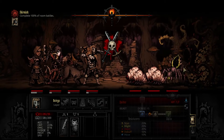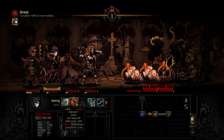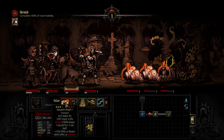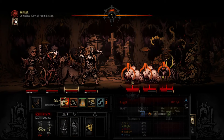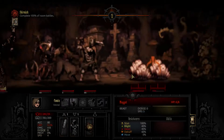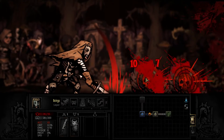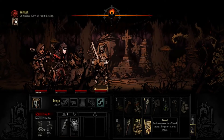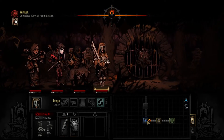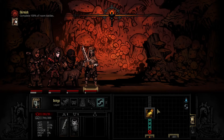In our first fight there are some beasts and they've been surprised — this shouldn't be too bad of a fight. Remember, the Houndmaster gets bonus damage against beast-type enemies. What I'm doing right now is setting these guys up for, hopefully, a kill by our Leper. Not too shabby, and we got some deeds from it. We've already used two shovels and we're not even two rooms in yet — not a good sign.